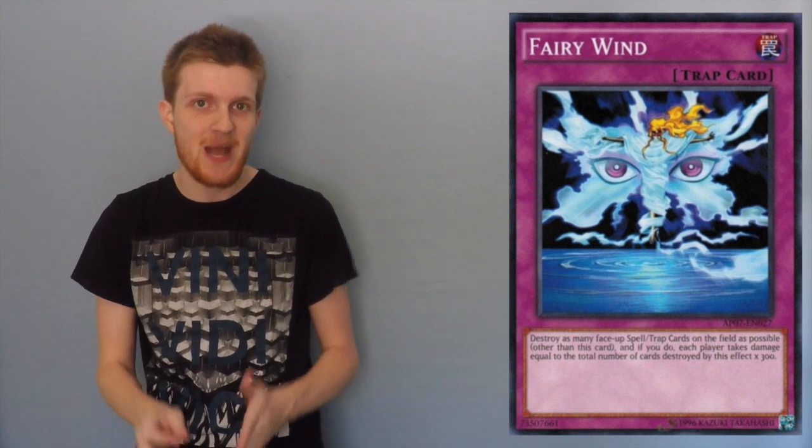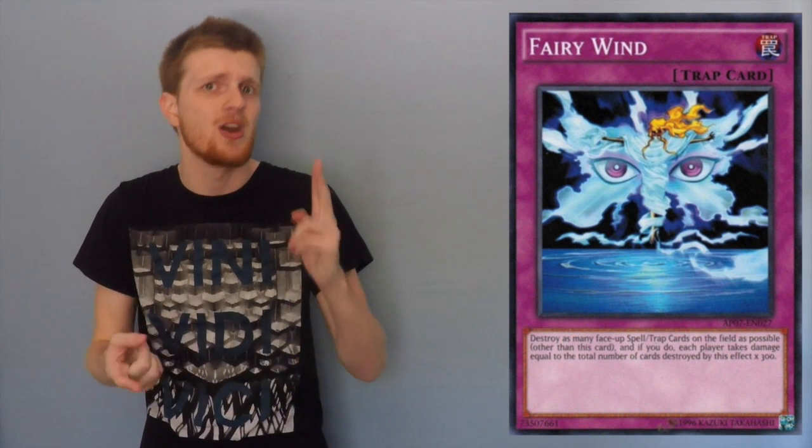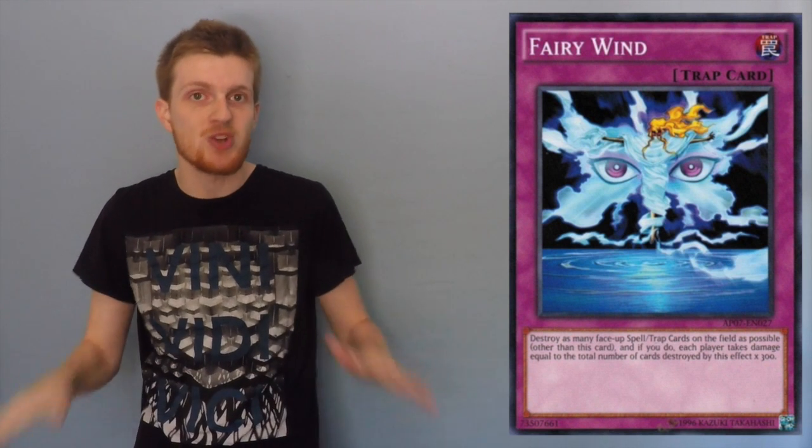Finally, the last card is Fairy Wind, which I've already talked about earlier. Fairy Wind is really important in this matchup because you can chain it to the activation of something like Fiendish Chain, Call of the Haunted, or Oasis, all of which they run anywhere from two to three copies of. It's especially important because you want to make sure they don't have any of those cards in their back row to bounce back with Triverr later in the game — that's the way they come back and generate plenty of advantage while you're left behind. Destroying those back row cards, even though they may not seem threatening at first, is entirely critical.